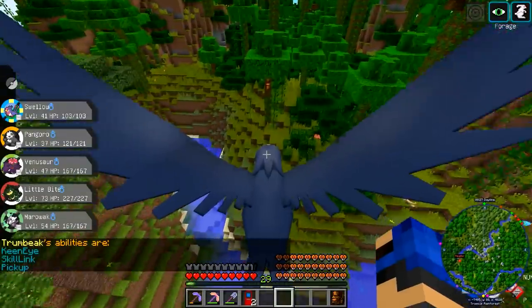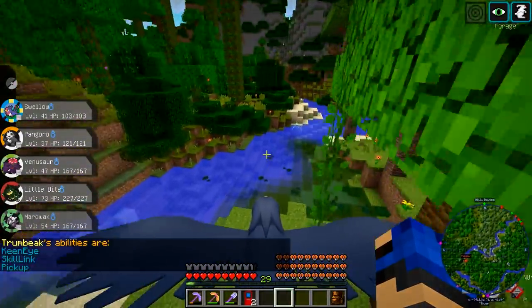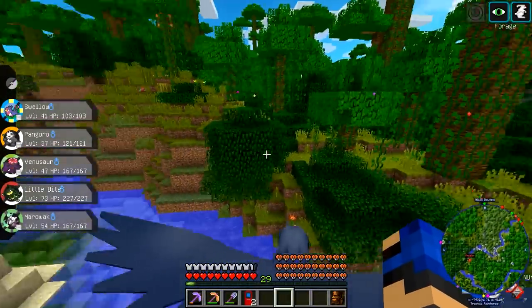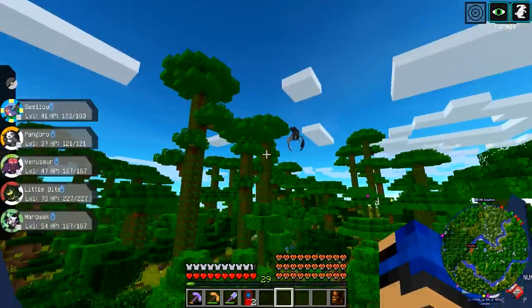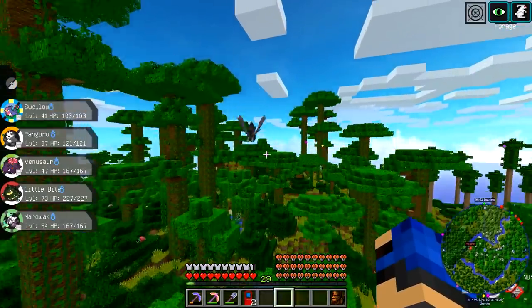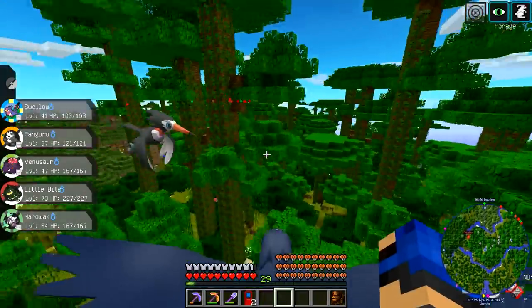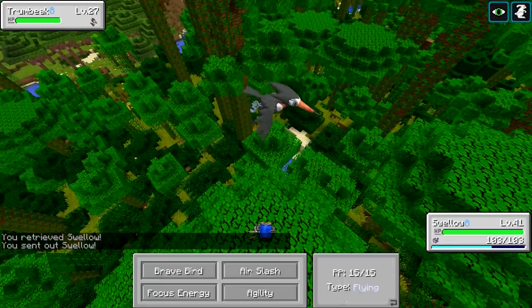Toucannon has a hidden ability of Pickup - didn't know that. Yeah, it's really weird - it loses it for Sheer Force. I guess that's a good one. Toucannon is really good with Skill Link. Yeah, that's what I was thinking - because it gets Rock Blast and Bullet Seed.